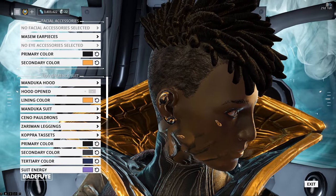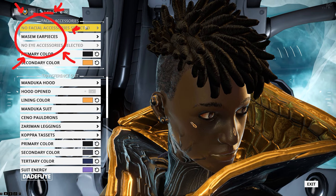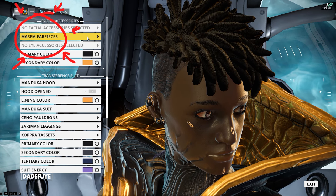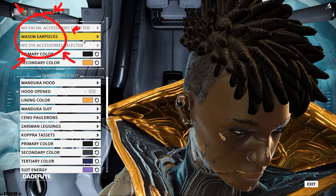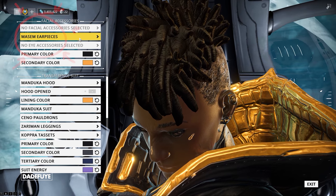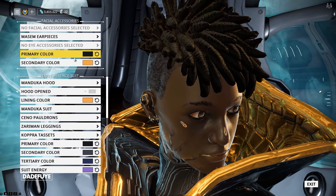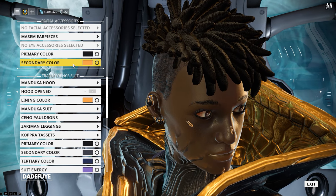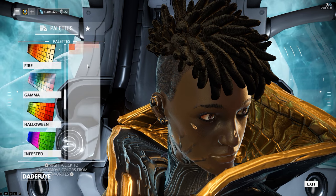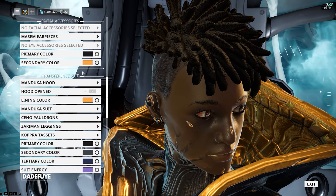Now for the facial accessories, I am using the Massome earpiece and nothing else. You can go ahead and try out different things — see what you feel good with, maybe add glasses or some earpieces that are a little bit different. However, it is all a matter of your choice. For the colors, I'm using black from any palette — you can use black from the gamma palette, the gold palette, or even the fire palette. And for the gold portion, I'm still using the one from the Storm palette, which will be row three and column one or three.